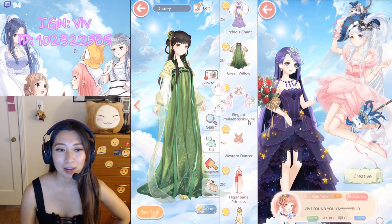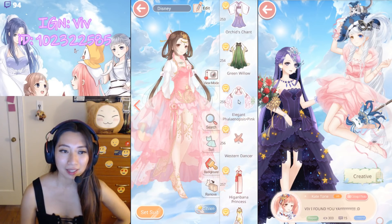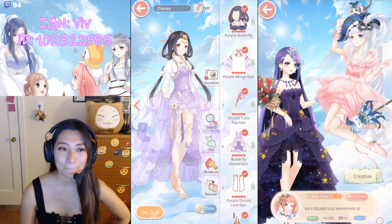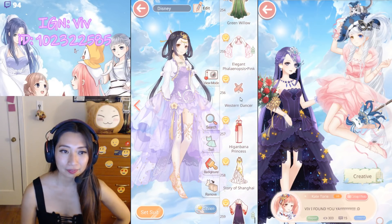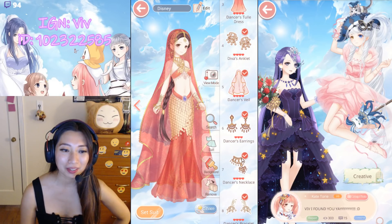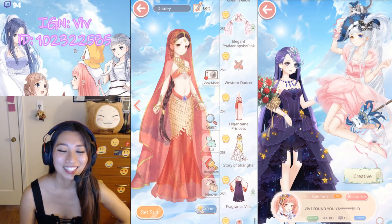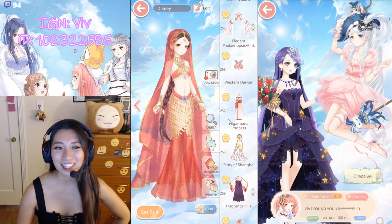Elegant Palinopsis — hopefully I pronounced that right. Pink color and purple color. Western Dancer — Lee helped me pull this item, he also helped me pull the veil. Yeah, Lee is pretty useful.